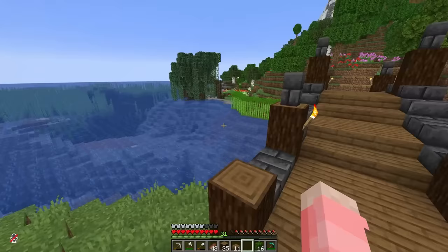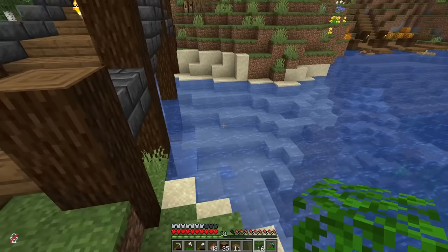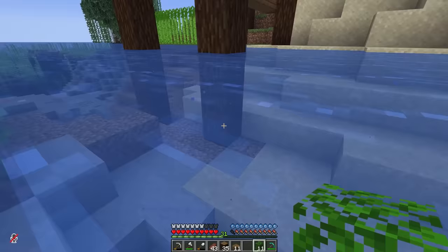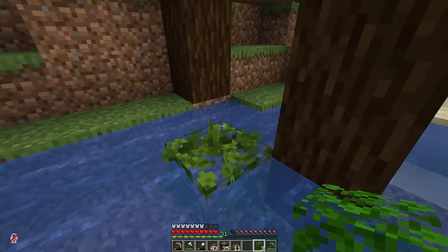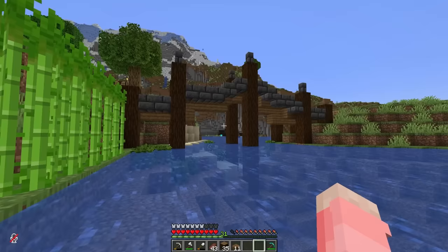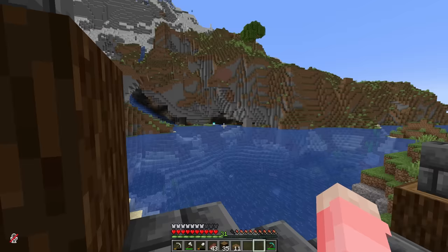Here is our bridge in all its glory, getting us from one side to the other perfectly. And there's something very important about this update I want to show you — you can waterlog leaves now! This used to not be a thing, at least not on Java edition. Now we can have so much prettier waterways with leaves all throughout them. This bridge looks absolutely beautiful if I do say so myself.